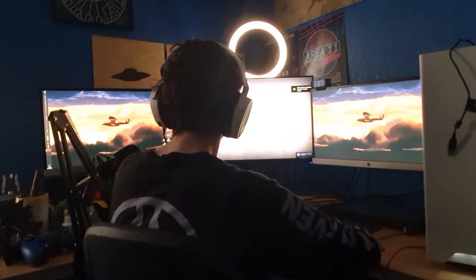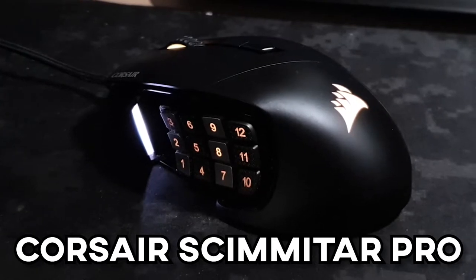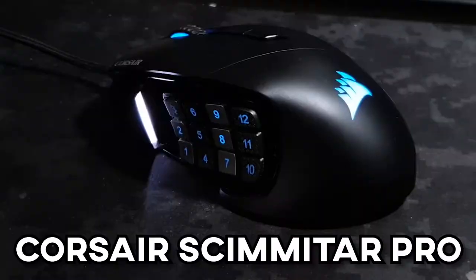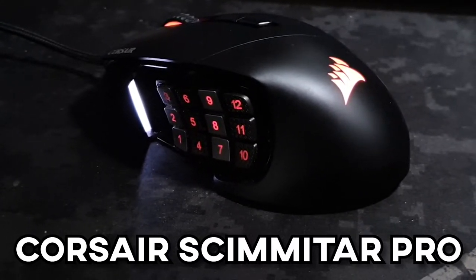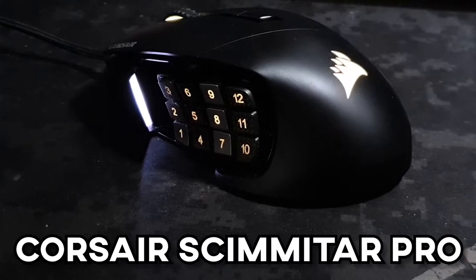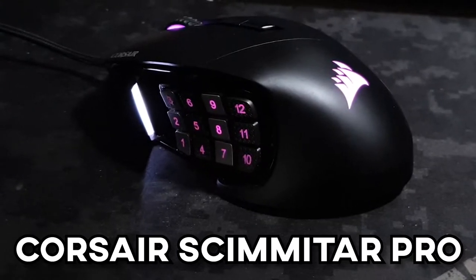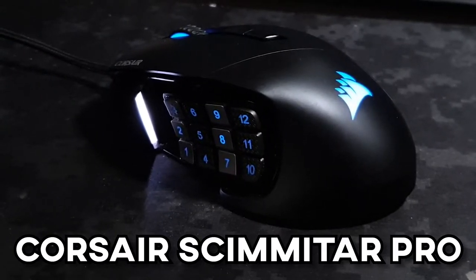Onto my computer setup — we're going to start with the peripherals in no particular order. I have the Corsair Scimitar Pro in black. I originally got this mouse because I thought the side buttons would be good for Fortnite building, but I've found it more useful than that. I use some keys to do things on my stream, take screenshots quickly, and turn on Nvidia Highlights — so if I think I'm going to get a great clip I can enable it without fumbling around in Nvidia Shadowplay.